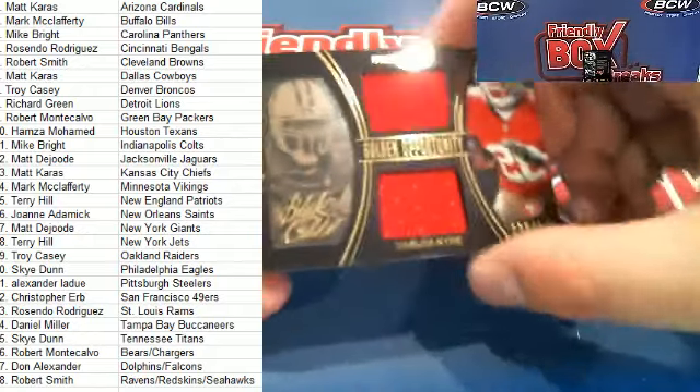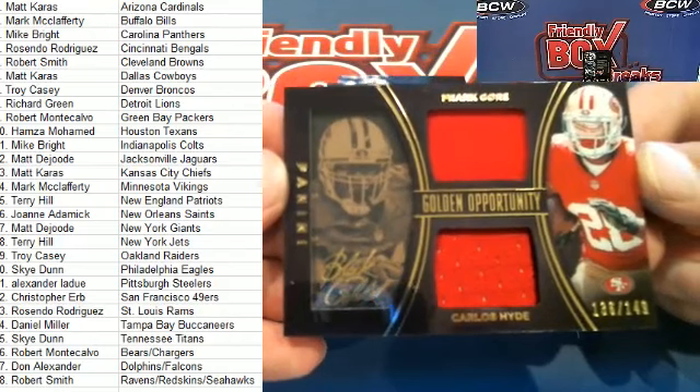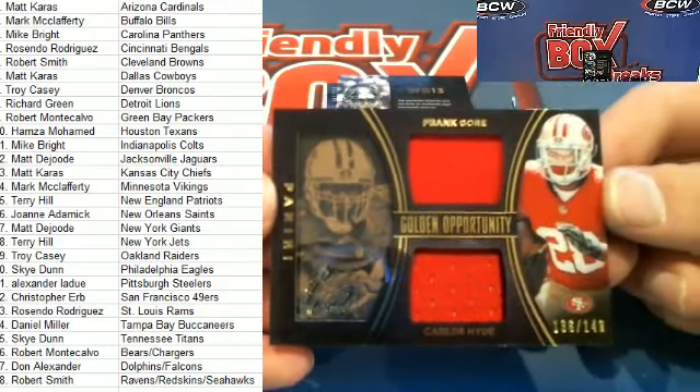Next one here — Golden Opportunity dual patch. Carlos Hyde and Frank Gore, 136 of 149 — Niners. That is Chris E coming out to you, Chris E.